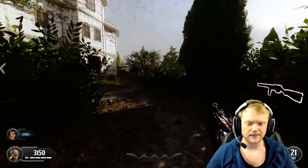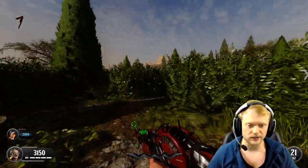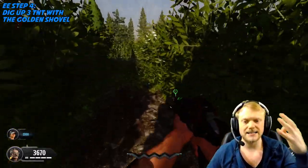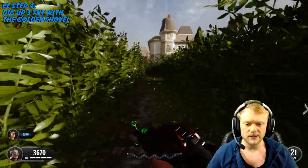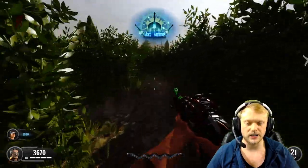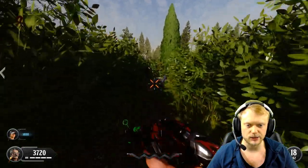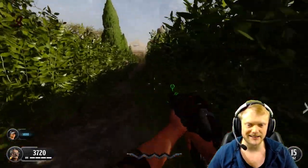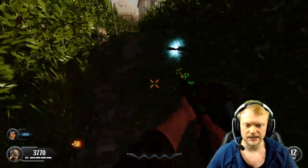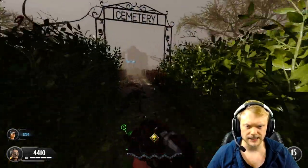We're getting rid of the pistol and keeping the shotgun. We'll pack-a-punch the Mark 2 — you'll see why in a second. Now we just need to dig for three TNTs. Once you get your first TNT, the others usually follow fairly soon. It takes probably about 20 total digs — just keep digging until you get TNT.